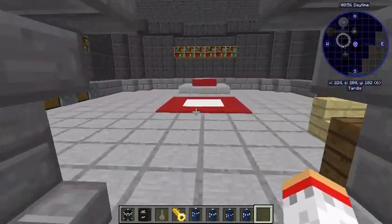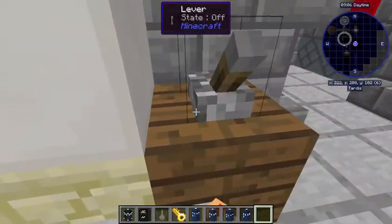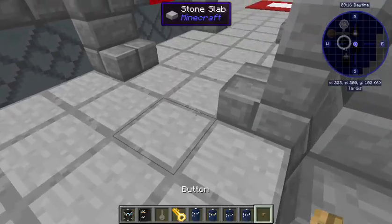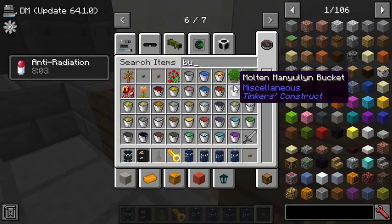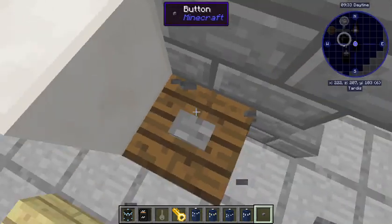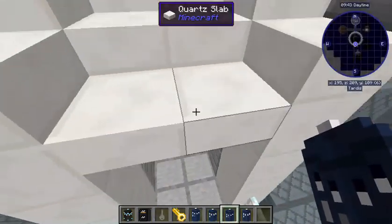This is the library, with obviously a pool in it - because what library isn't complete without a pool? This is all just for show, just books. And there's one more place - yes, this is the bedroom. It's got storage chests, a bed, all the stuff you need. It even comes with a free computer.